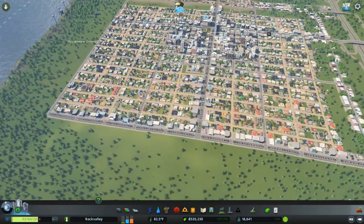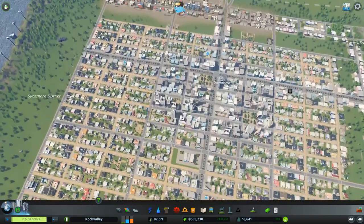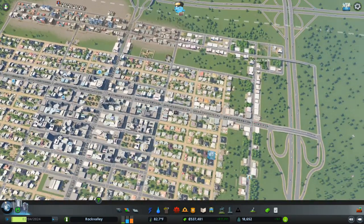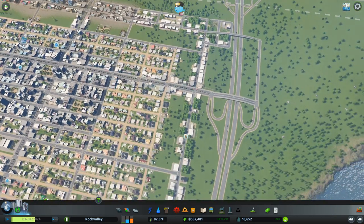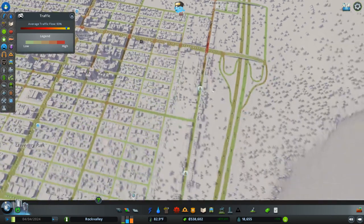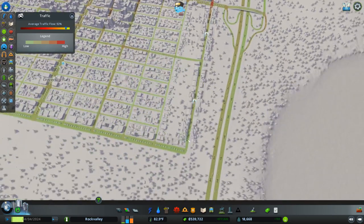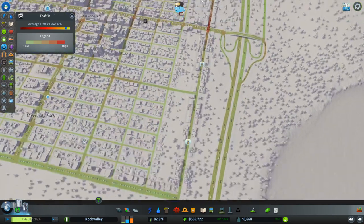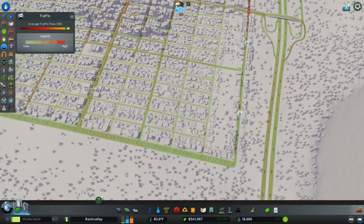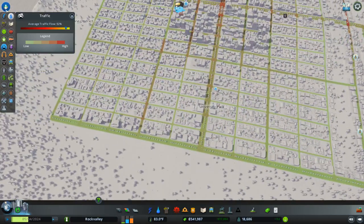It looks like we're about full as far as our residential capacity goes, so I need to expand the city a little bit. Let's take a look at traffic detail — we're going to have a lot more traffic coming down Forest Avenue right here. With this one interchange, this is going to get bottlenecked eventually. I'm going to go ahead and let that happen, and then I'll show you what it looks like when things get un-bottlenecked. So I'll be right back.